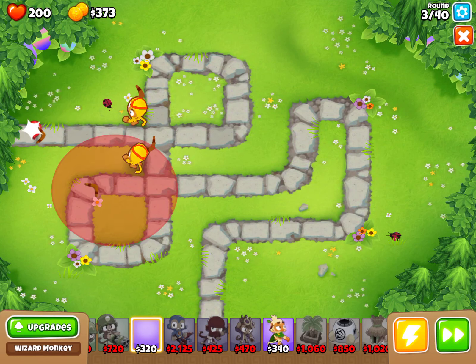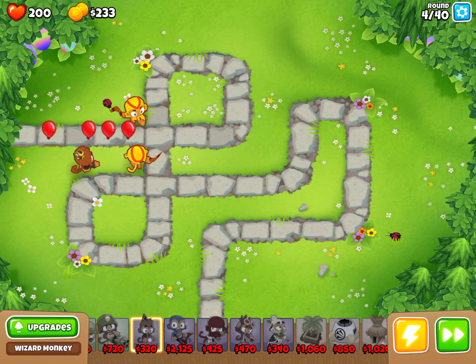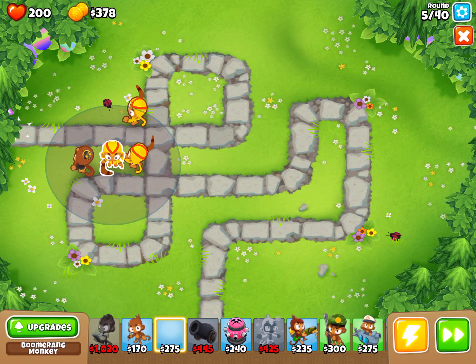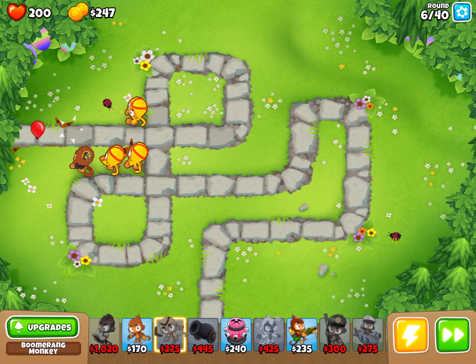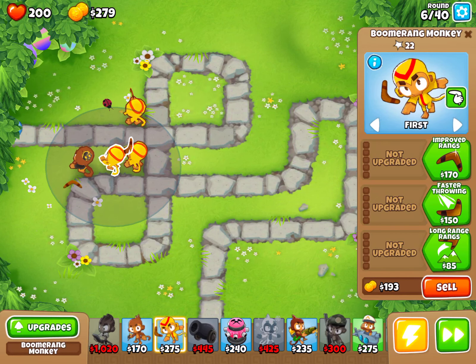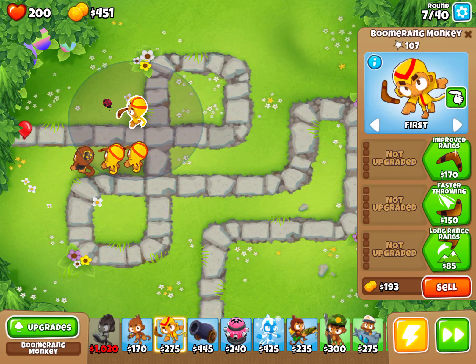Now I can get that wizard monkey — place it right here. Then wait for another boomerang monkey. I think I got it, it's 275. Put it right next to the wizard monkey, between the wizard monkey and the other boomerang monkey. Now I want to get all the tier ones first. Let's try to get Glaive Ricochet for this one, Kylie Boomerang for this one, and Bionic Boomerang for this one.